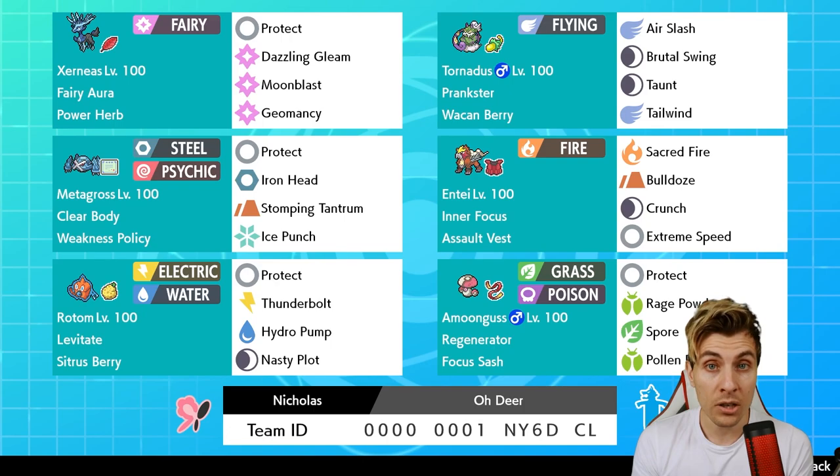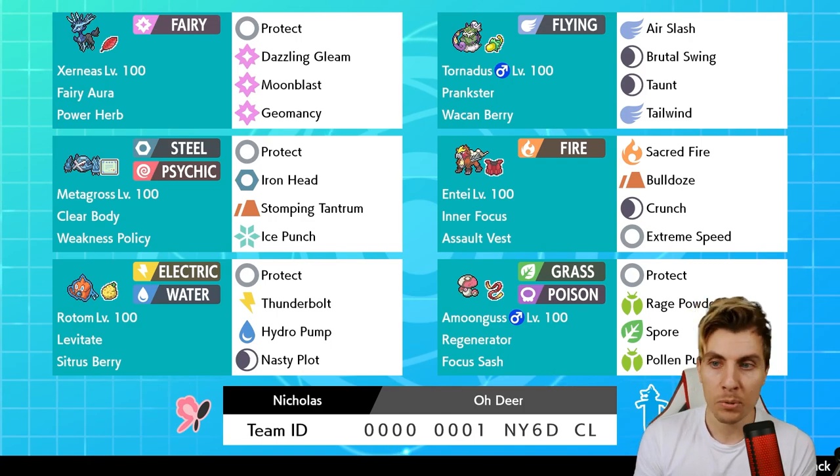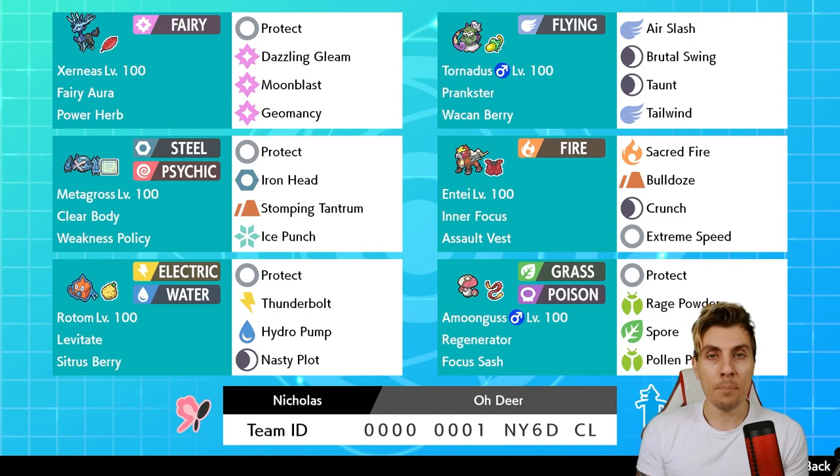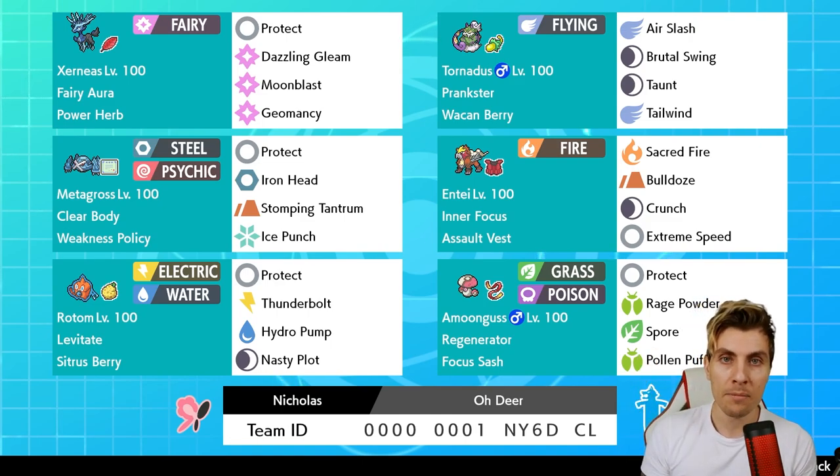It's nice to be able to feature Metagross. It's got a couple of options to proc its Weakness Policy through Tornadus with Brutal Swing and Bulldoze respectively. The team also has Rotom and Amoonguss as a nice supporting cast. Rotom gives really nice synergy for Zernias against Steel-type threats, and with Levitate and Water typing. Amoonguss gives you the redirection and a check in Trick Room if that becomes an issue.